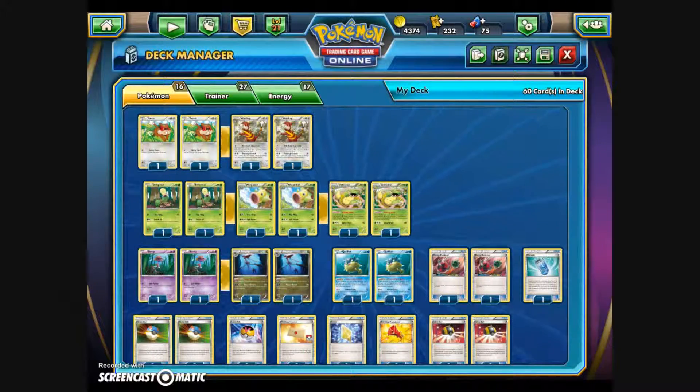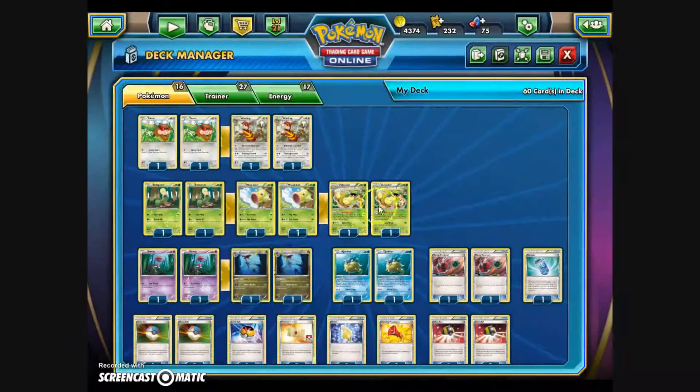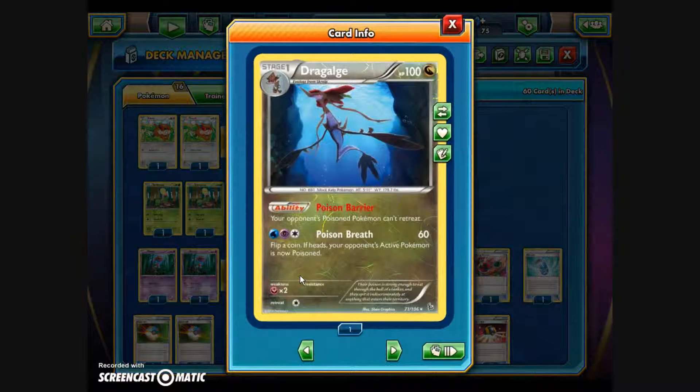We are once again taking a look at the Victreebel Dragalge deck — I was going to name it Toxic Locks, but I'll just go with Victreebel Dragalge. The main Pokemon are Victreebel, with the Wafting Scent ability: once during your turn before your attack, you may discard a Grass Energy attached to this Pokemon, and your opponent's active Pokemon is now Confused and Poisoned. Wafting Scent is the main purpose of Victreebel, working in conjunction with Dragalge's Poison Barrier ability.